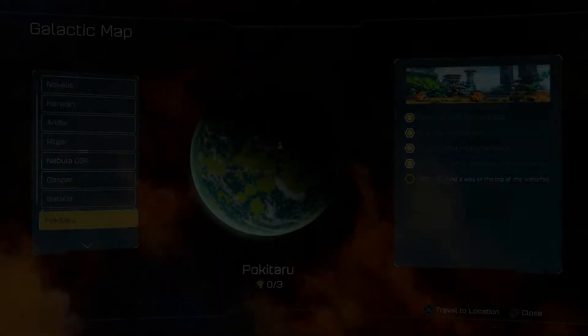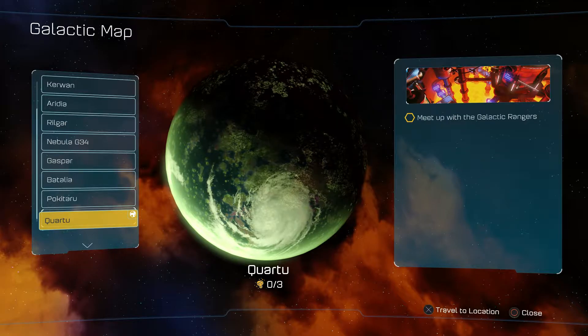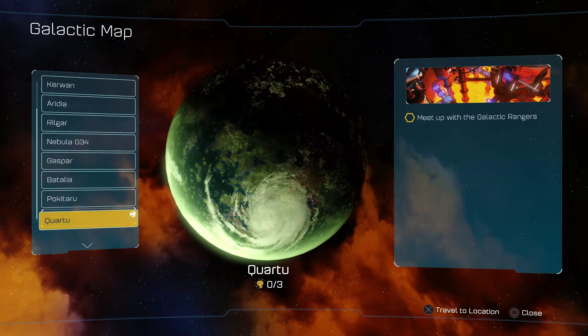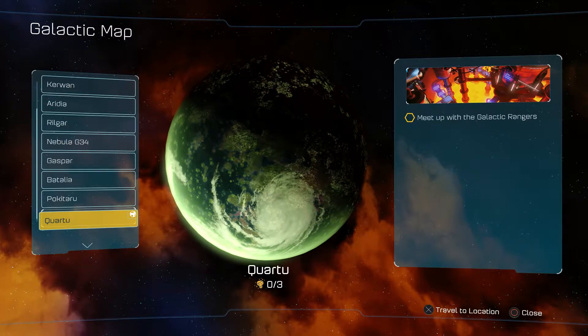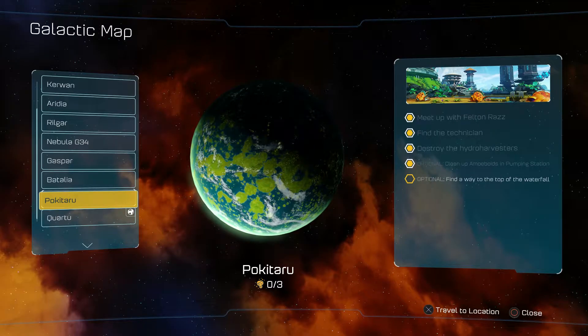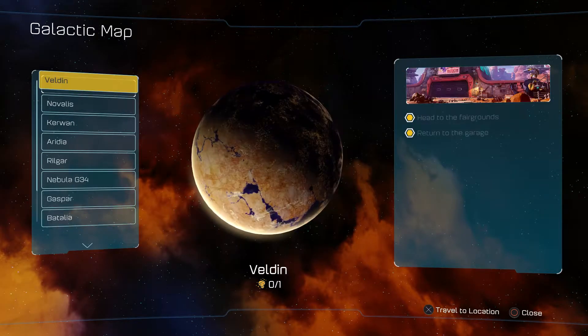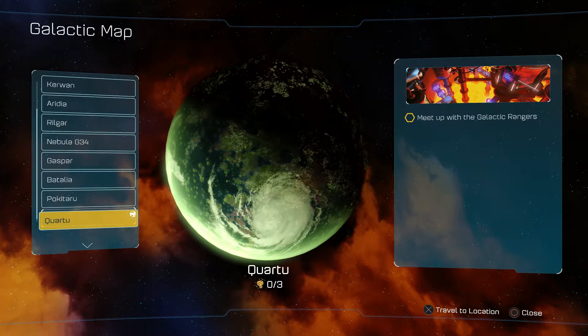Kataru? No, not Kataru — what am I saying? Kato. That's the name. I don't know where I got that from; it's like I was reading the start of the planet name and then my eyes jumped up to Itaru, combining both names. But regardless, let's go — meet with the Galactic Rangers on Kato. Let's roll.